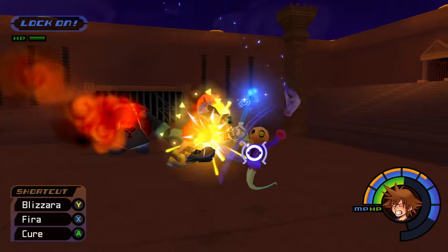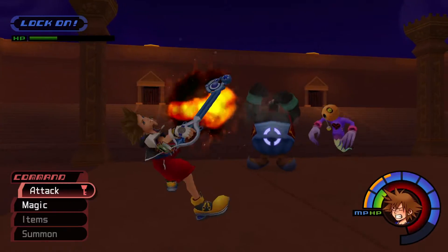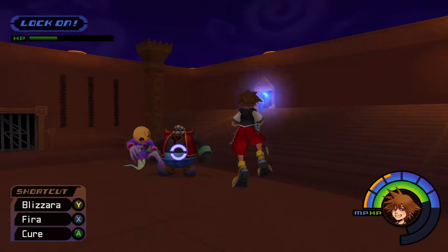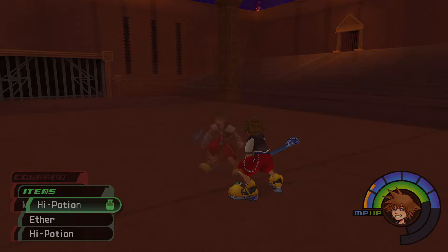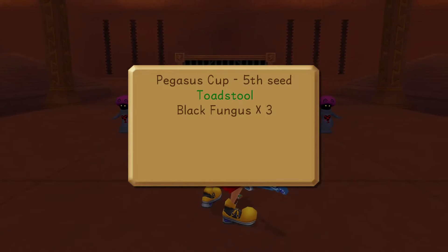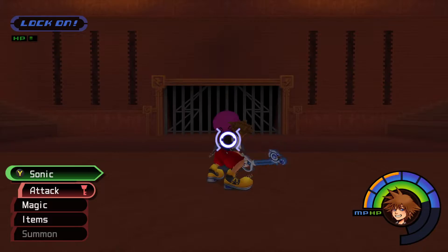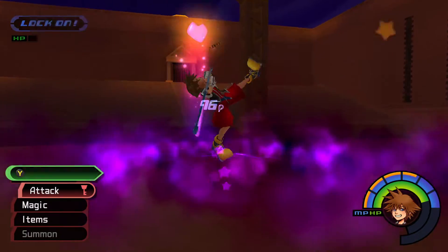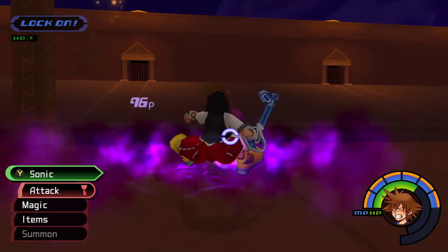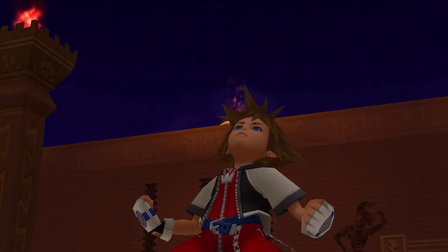Wasn't expecting to get hit there. If you have some things like high potions you can use those too. Really unfortunate that guy got hit there. Black fungus — these ones are really annoying. What I like to do is run up and try to combo the first one. Sometimes you can one-shot it, it's only happened to me once though. If you start hitting them both at the same time it'll be really effective and they won't be able to turn to stone.